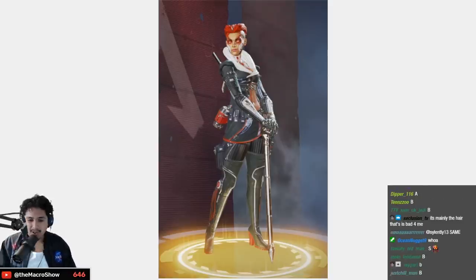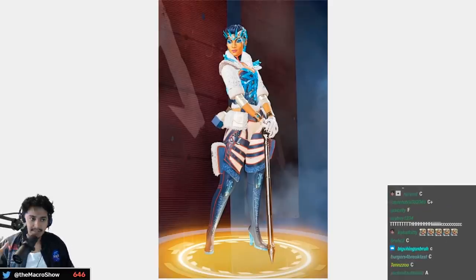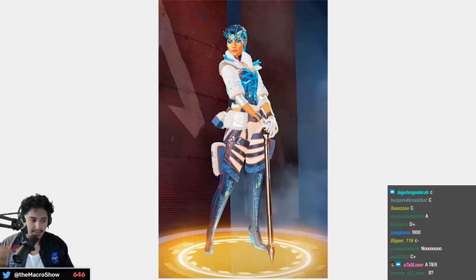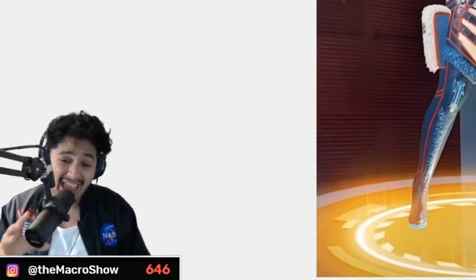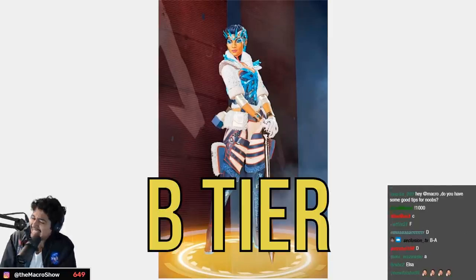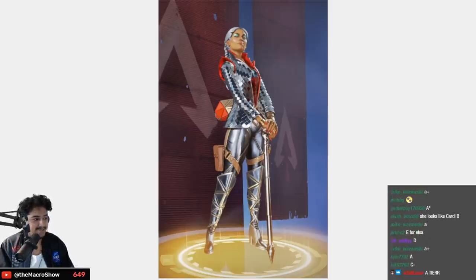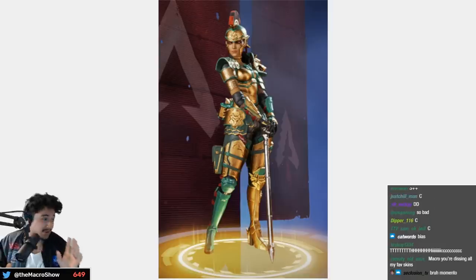This one is definitely a little bit better — solid B tier. I didn't love this next one either, there's a lot going on — B tier. Shiny Loba — I don't know why I like this skin so much but A tier. She looks so good in this, everywhere.